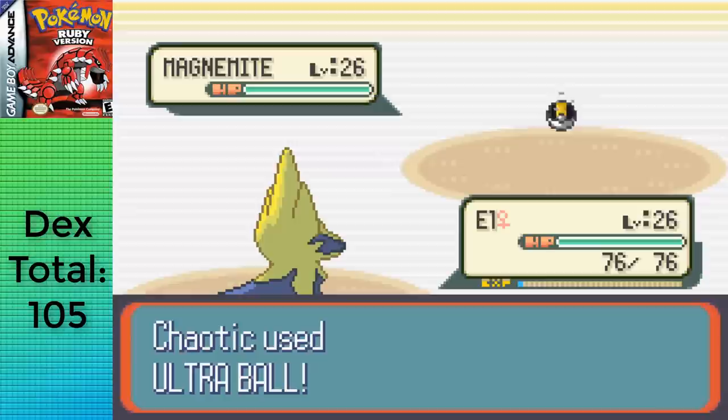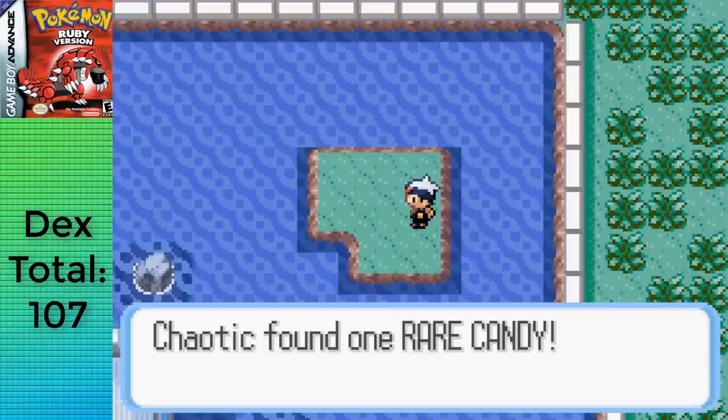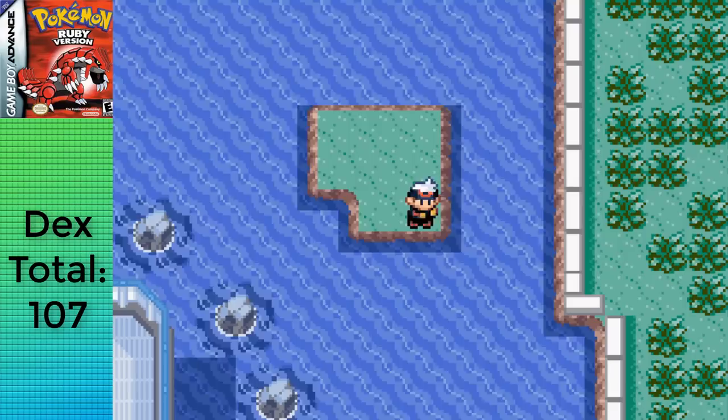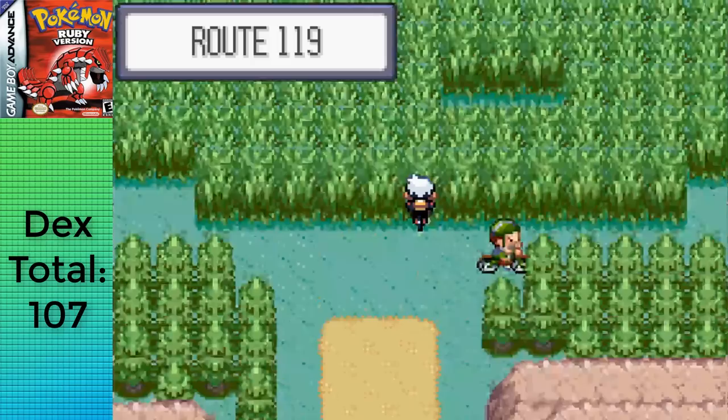I shut down the generator, grabbed the Thunderstone, and escaped rope out to get the TM for Thunderbolt. There's also a Rare Candy outside. I grabbed the Egg, Flygon, and four pickup Pokemon, and it's time to finally move on to new territory. Route 118 has nothing for me, but Route 119 sure does.